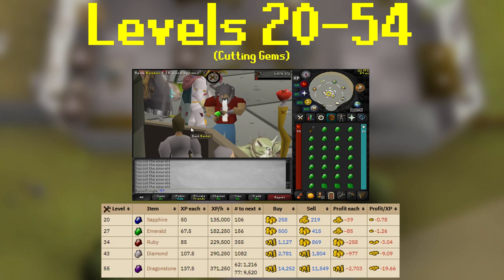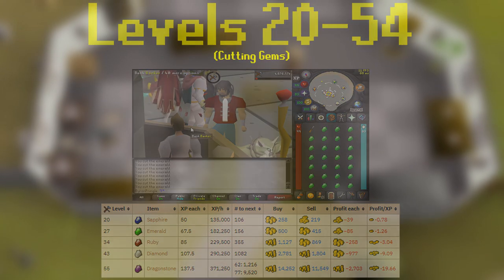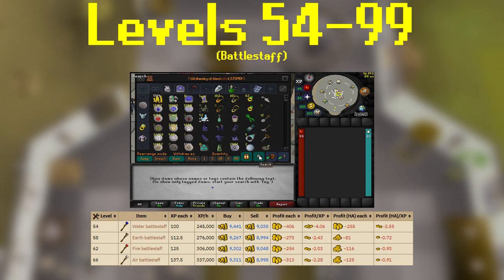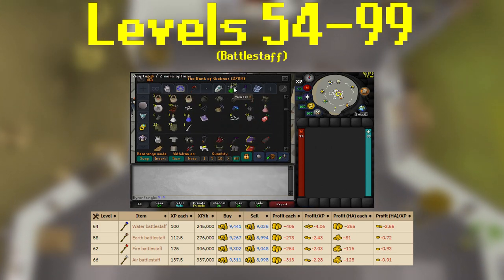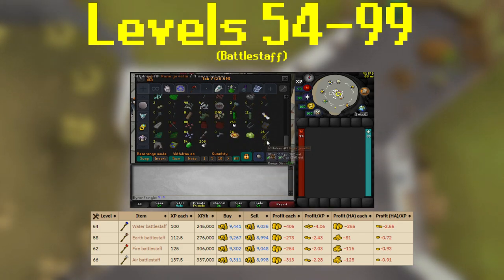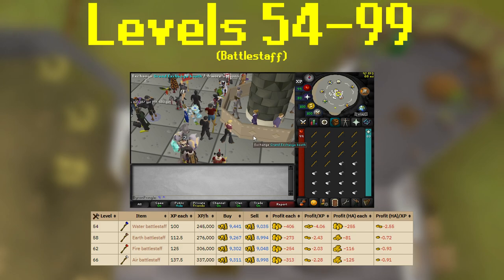As you can see on screen in all of the charts I'm showing, you do see the profit per XP and the profit per item made. The reason we stop at 54 is because this is where we unlock battle staffs, and we'll actually be doing battle staffs in this first method from 54 all the way to 99. It's actually really good XP rates and pretty cost effective in terms of profit per XP, being around an average of minus 2.7 gold per XP. Right off the bat, at 54 crafting, you can take 14 battle staffs and 14 water orbs and combine them in your inventory for 245k XP per hour.